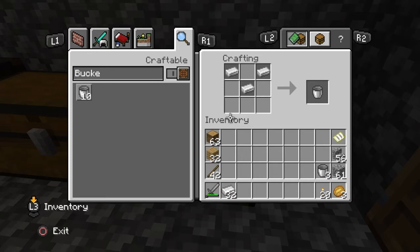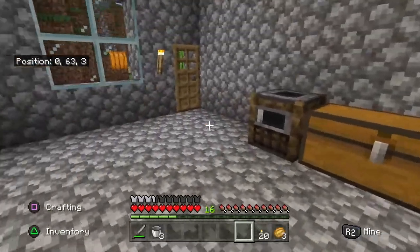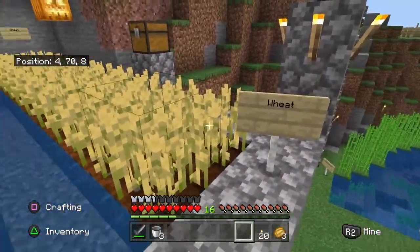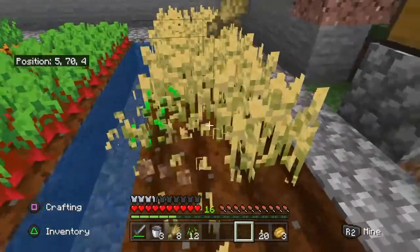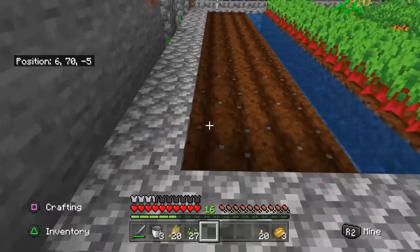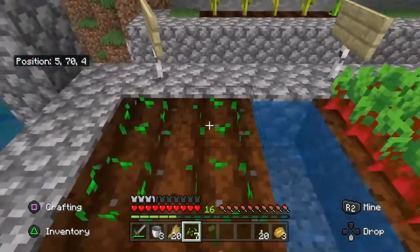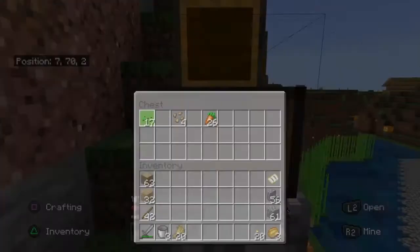We'll go ahead and leave our crafting table now and then we'll head upstairs to our garden. The first ingredient we are looking for now is wheat. To harvest wheat, simply punch the wheat. We'll go ahead and harvest this whole bed of wheat. Don't forget once you harvest the bed, to replant it, so the next time you need wheat you'll have a supply ready. All the extra seeds left over, we'll put in our chest so we have an ample supply of seed.